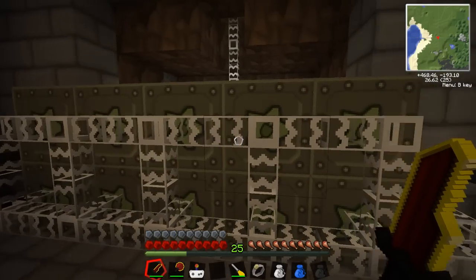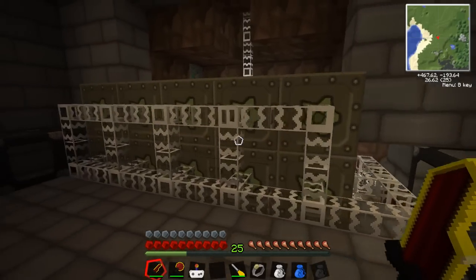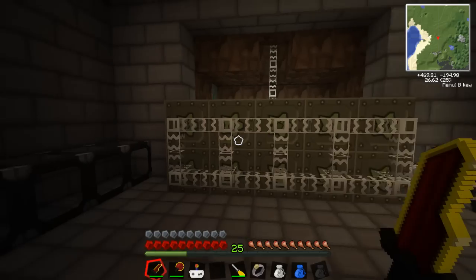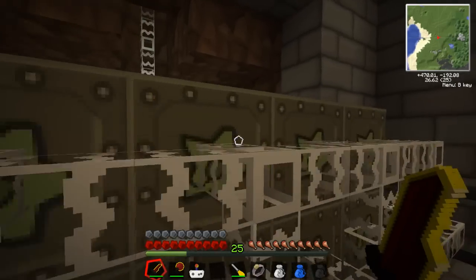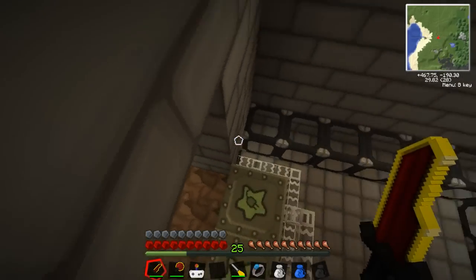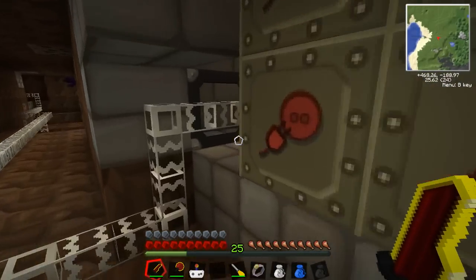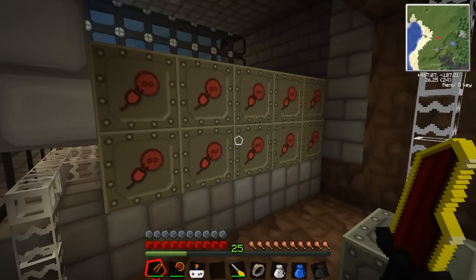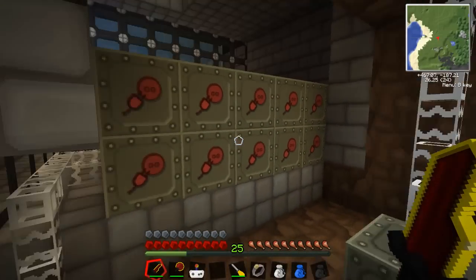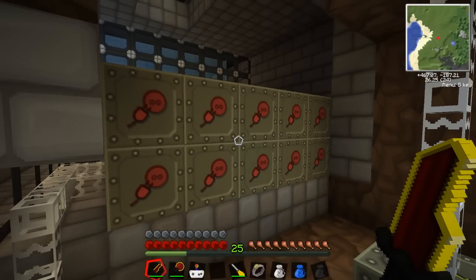Last episode I said I was going to show you guys this down here but didn't get to it. These are 5 MFEs on top, 5 MFEs on the bottom. All of them are fully loaded and fully ready to go. Currently they're only hooked up to receive power, not to output power. I'll have to figure out what I'm going to do with this soon — I'm considering having this as our backup power.